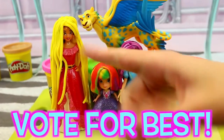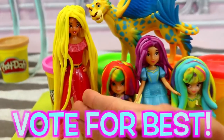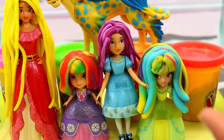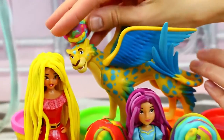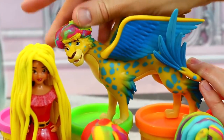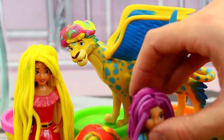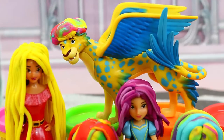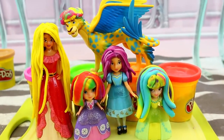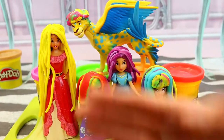Everyone remember to subscribe and tell us in the comments which one you like most — you can vote for Elena of Avalor, Sophia the First, Isabel, or Amber. Oh wait, and one last one — we'll give a little hairball afro for Skylar. It looks almost like a shower cap or a pillow for him. I kind of like Sophia and Amber the most. I love Sophia — it looks so tasty, honestly. Make sure to vote in the comments!